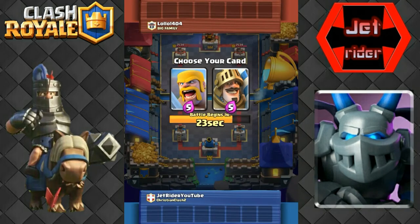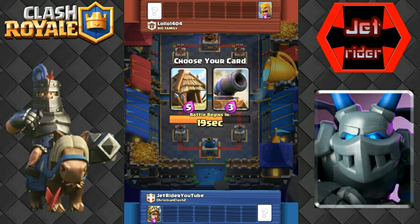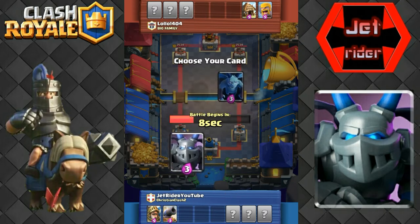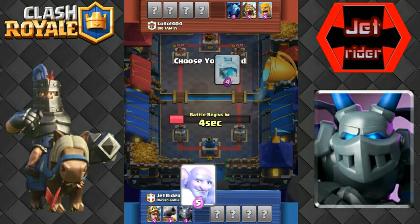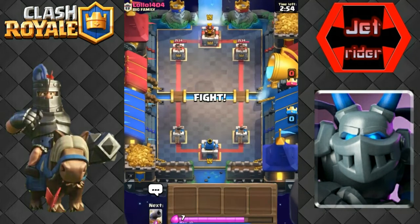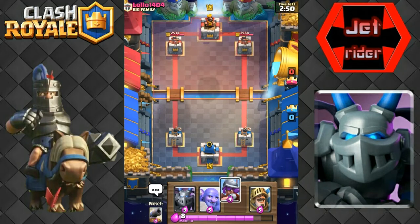We're going to take the prince over the barbarians, and then do I want the cannon or the goblin hut? We'll just take the cannon. Minion or mega minion? We'll go ahead and take the mega minion. Bowler for sure - we'll take the bowler and let him have the free spell, so we'll remember he has that in case he has a log or something. I don't even think I had an option for a musketeer, but it looks like he gave me one.